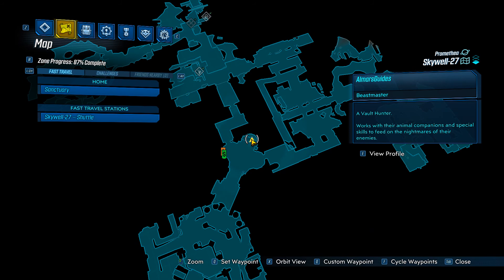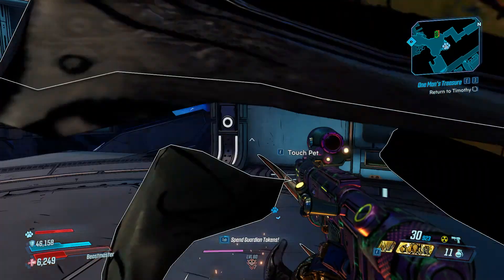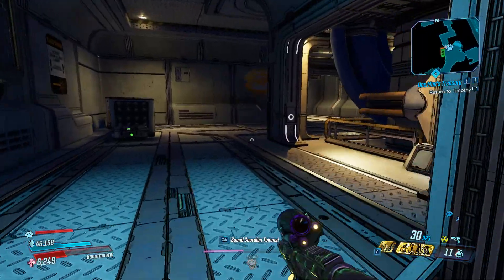The save terminal is right where I am on the map right now, and as you can see Handsome Jackie is right here. So this is the route we're going to take to get to her. Save terminal again — we're going to run out this door.